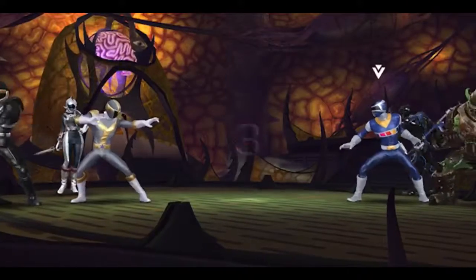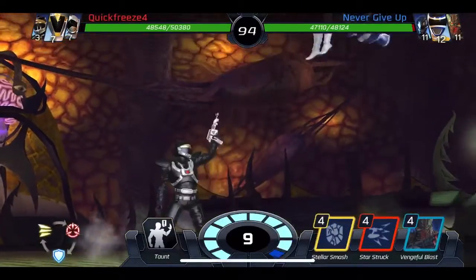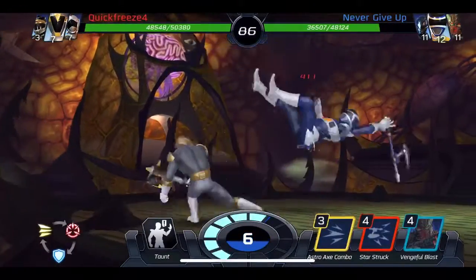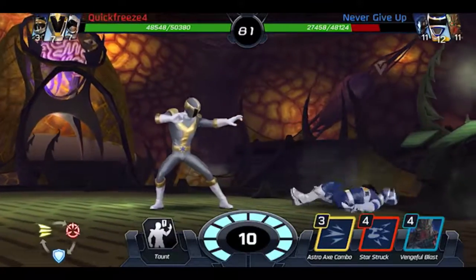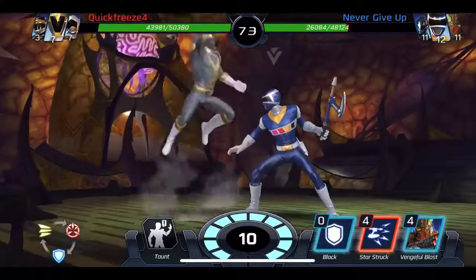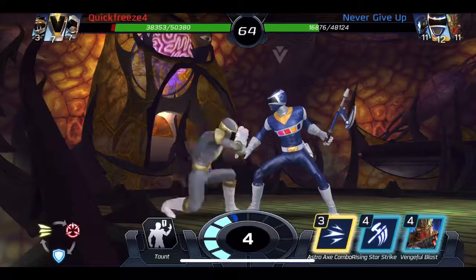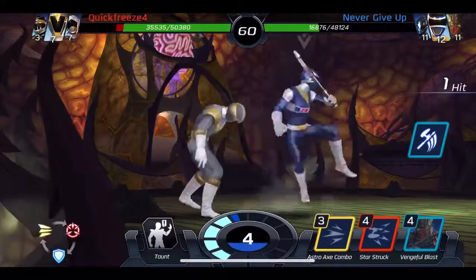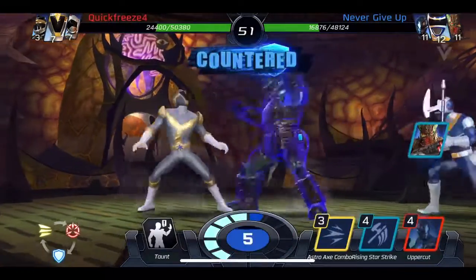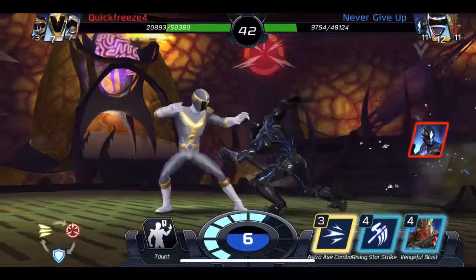Now we're facing Quick Freeze - he has Titanium at level seven and Phantom Ranger with breaker. I should probably give up but we don't give up on this channel. I have a block and a breaker, I'm trying to get him to use his cards. He has all the right cards but I think he has nothing but blocks - he breaks it with a strike and I finally capitalize. I get that Starstruck for 10,300 damage, then summon Sledge. I could have done the three astro axe combo but I wanted to save my energy.